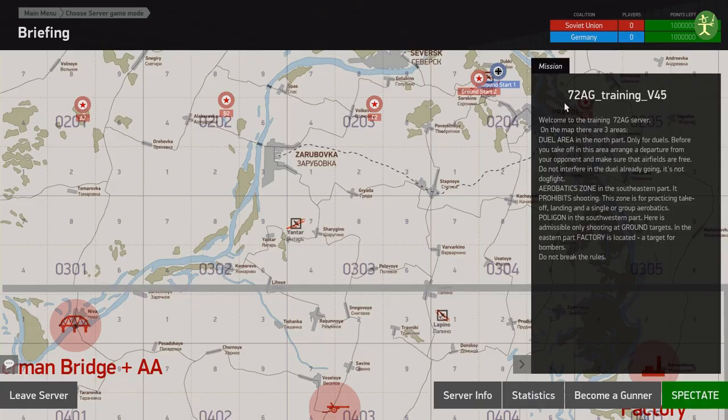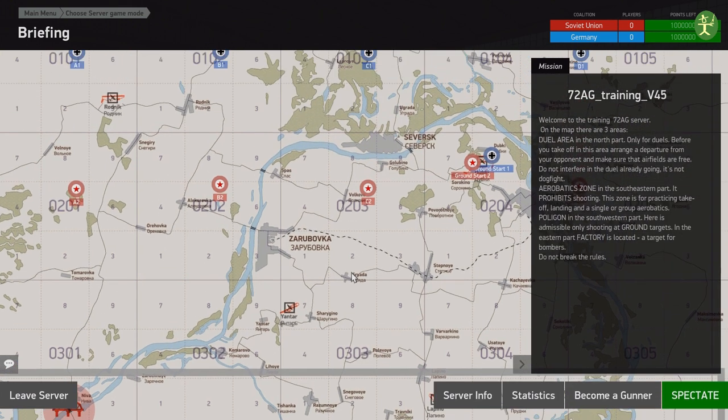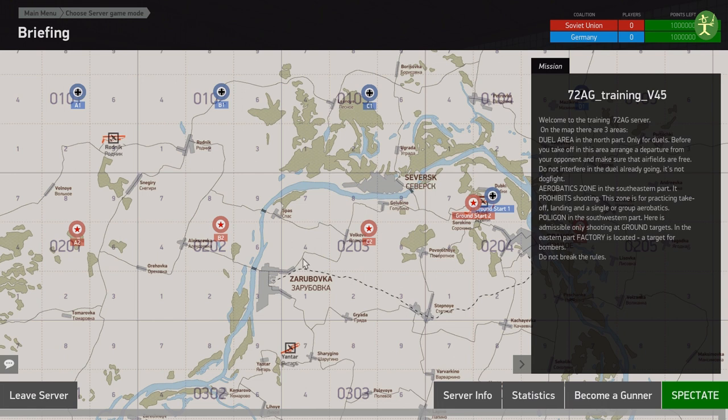Here we are in the actual server — 72 AG's Training Server, version 45 at the time of this recording. There are three main areas you can work in. If you want to practice your air-to-air fighting you can start up here — you'll need a teammate, there are no bots. You generate one in the north, one in the south, and you fight each other. Or if you want, you can start on the ground and get airborne to practice manoeuvres.